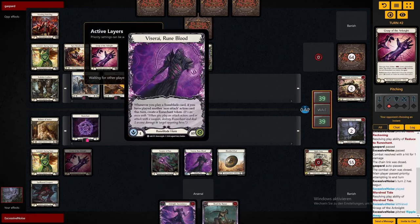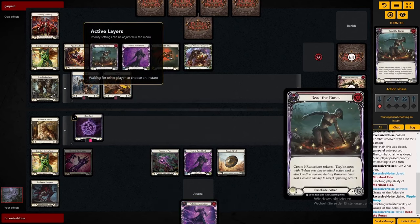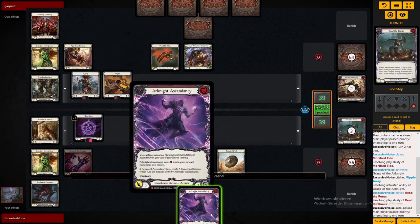Our hand has Grasps of the Arknight — they say pay two plus one for each rune shunt you control and make a rune shunt. Because of Mordetite we actually made a second one as well. And now we basically have the perfect start, we can set up that Arknight Ascendancy in the arsenal and just wait for the first buff we draw.